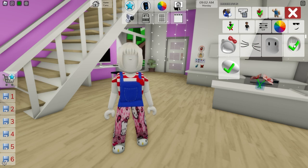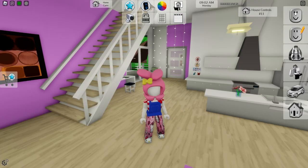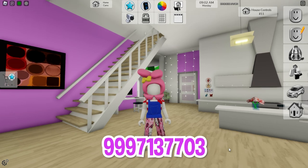For our next character, let's deselect all the items and go to the accessories section to write 'My Melody' and pick this pink hoodie one for our avatar, which on Roblox has the code 999-713-7703.